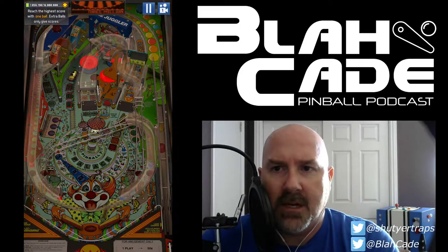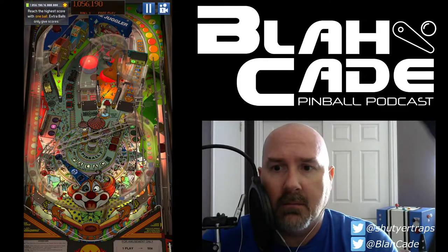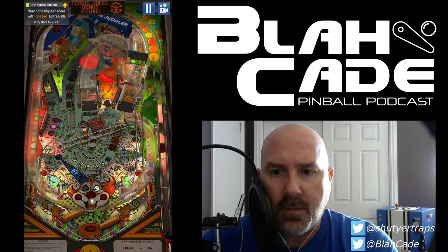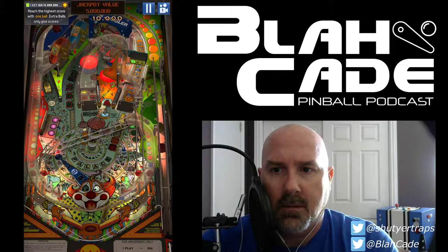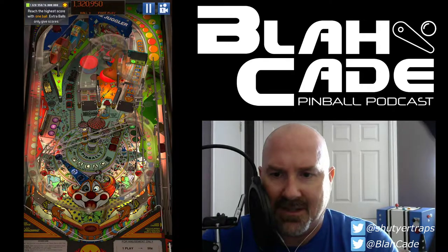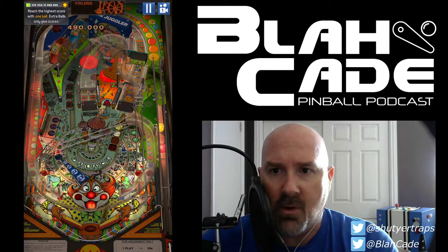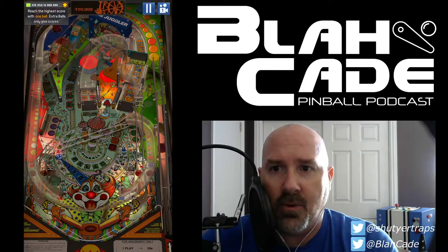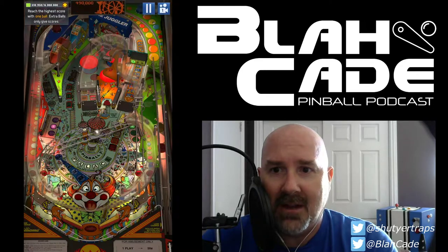My first tactic is just trying to spin the wheel because it's lit. Palace letter — I can use a palace letter. But launching up there now gives me absolutely nothing. This is one of my concerns with this table: once you hit shots, they go away and they're not worth anything anymore. We got something for the ferris wheel, and now the ferris wheel is not lit anymore.